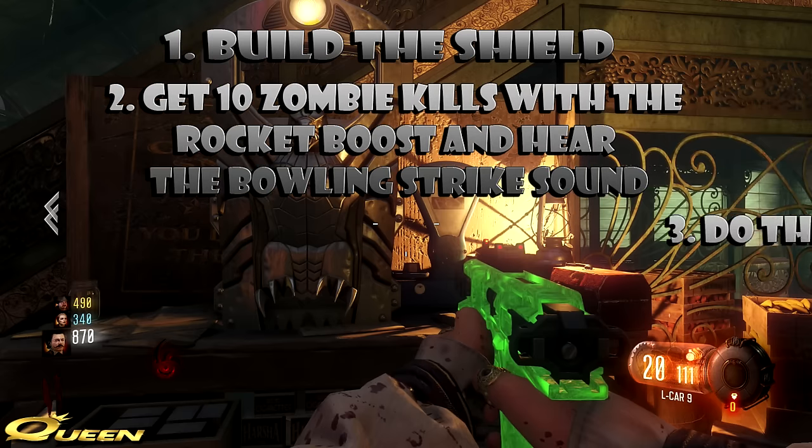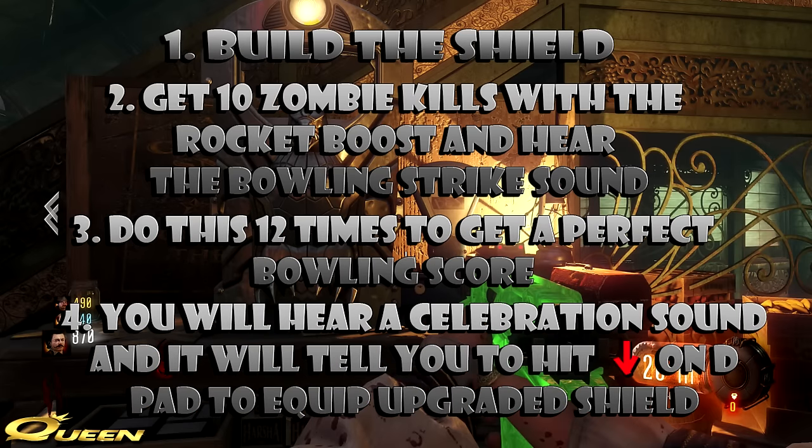Second, what you have to do is get 10 zombie kills with the rocket boost and hear that bowling strike sound. If you get less than 10 kills with that one rocket boost, it will not work.